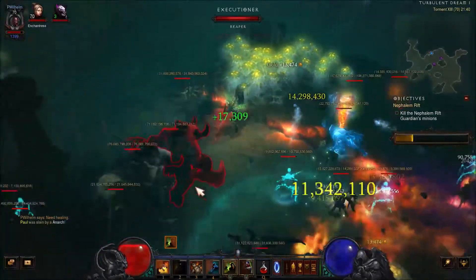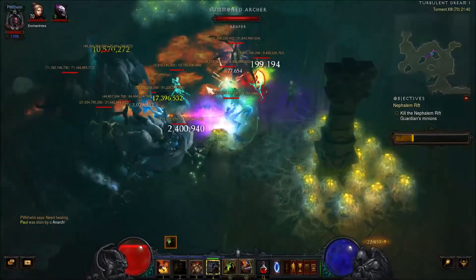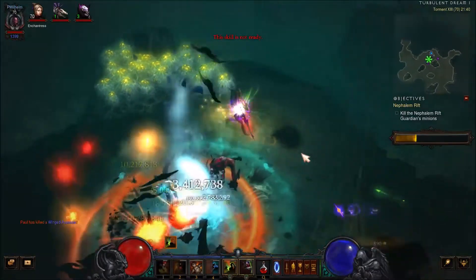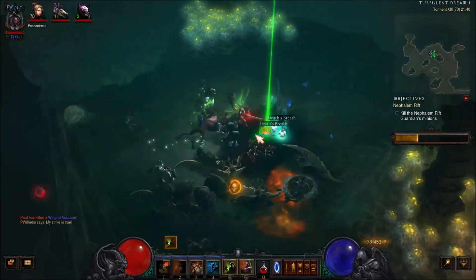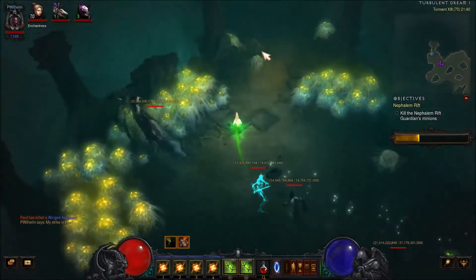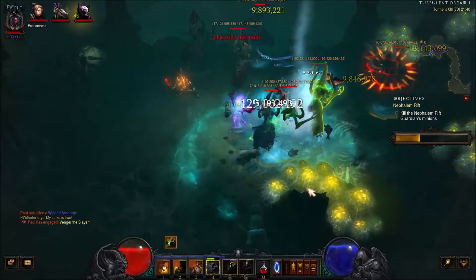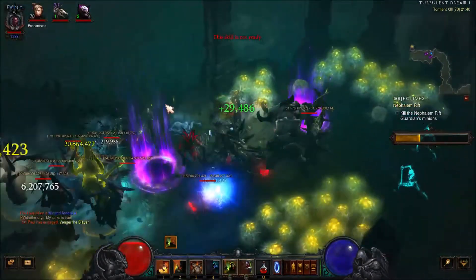Hey, what's up everyone, welcome back for another video of Diablo 3. In this video I will be talking about the Helltooth build for the Witch Doctor. It is a very good farming build if you need to search for Death's Breath or other materials, or if you want to find items. It is fast, it is strong, and if you want you just have to change two items and you can climb the leaderboard with it and go pretty high.